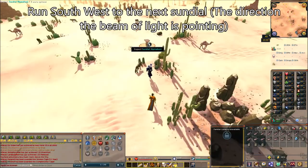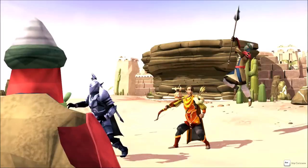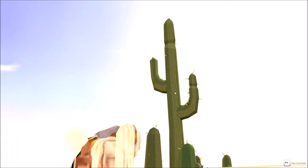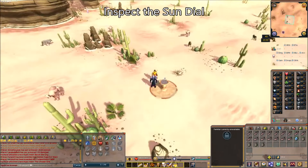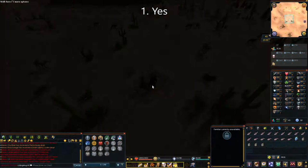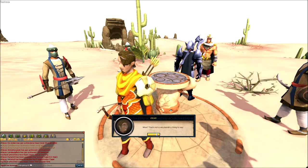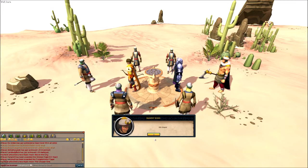Once you do that, the sundial points you in a direction — the ray of light is pointing to the southwest. Run southwest to the next sundial, which you can actually see from here; it's not too far away. Once you get to it, a cutscene will trigger where several bandits and a bandit leader show up and ambush you. It's my belief this may be different on a Hardcore Ironman — the combat may not start immediately. Inspect the sundial once the cutscene ends, and when Ozan asks if you're ready to fight, say yes. Then fight all the bandits — they die really easily.